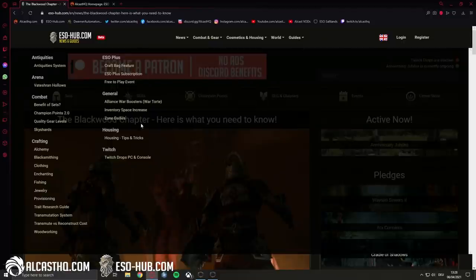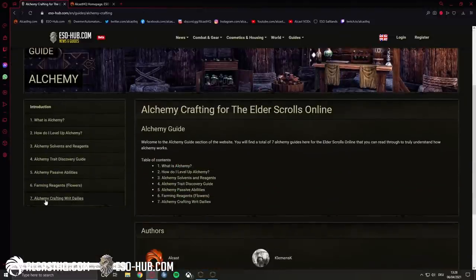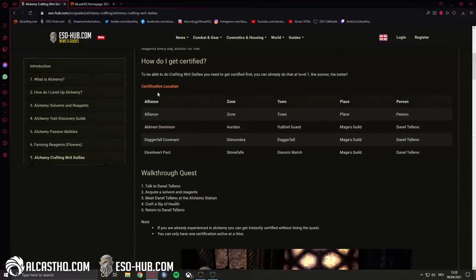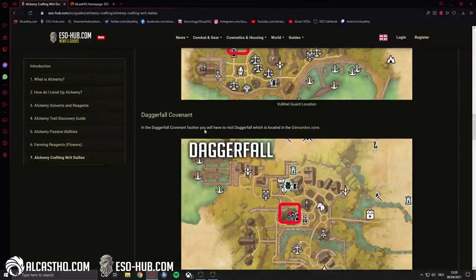If you need a guide on the crafting stuff, on EsoHub — Alchemy, Blacksmithing — it's all here. You can click on it and then down here under Alchemy, the Crafting Writs section will actually show you how to do the certification and where you have to go, etc.